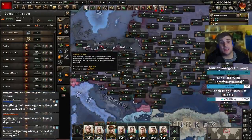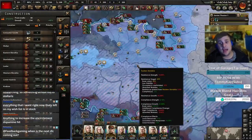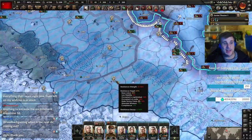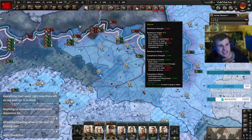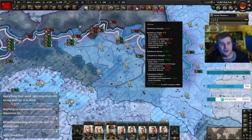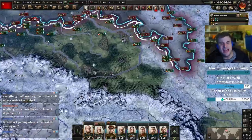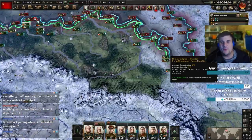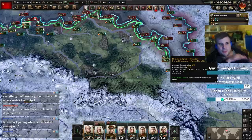My next suggestion: when you build inside resistance areas, it adds compliance. Such a simple thing. The idea is that you are investing in these areas makes the people happier, so you're less likely to run into problems. It feels like a small attention-to-detail kind of thing — you invest in a nation, therefore they're more compliant with your occupation because you're putting money into that nation.